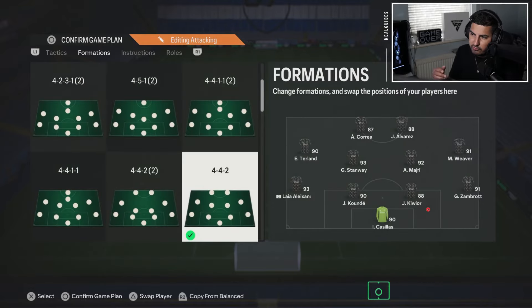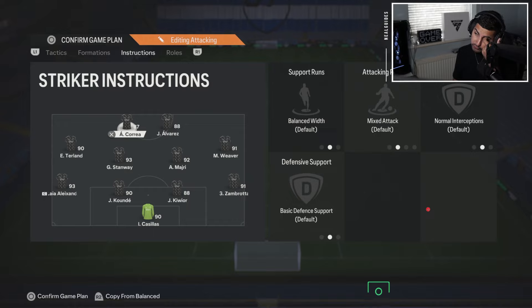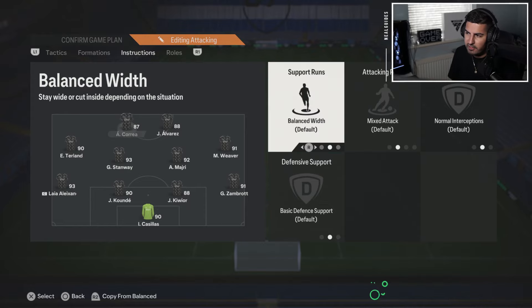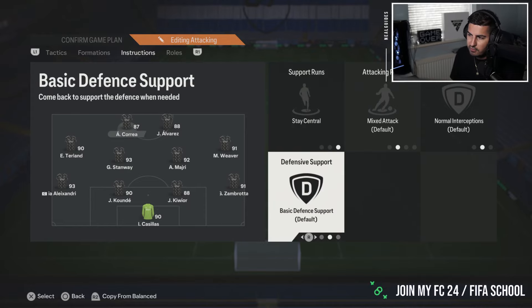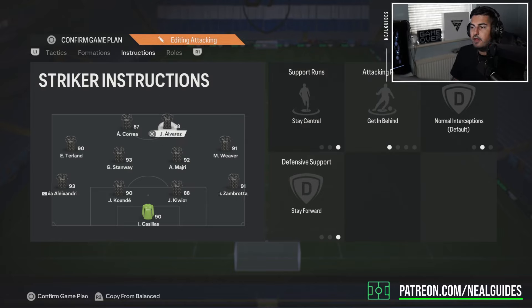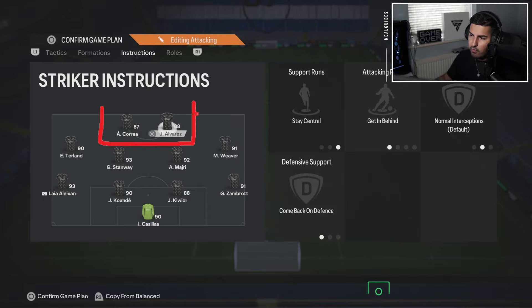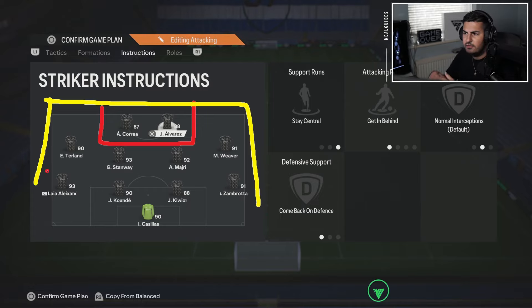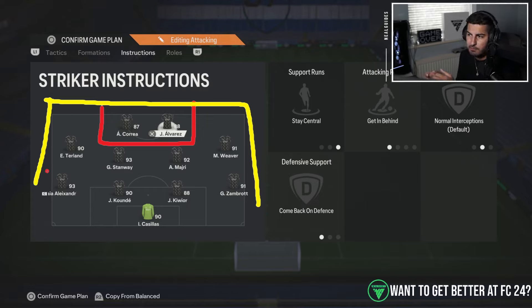I'm going to go through the instructions I'd recommend first, as opposed to the tactics, because instructions are more important — especially in a setup like this. I always go with 'stay central.' Contrary to belief, back in FIFA 20 they nerfed how far these defenders can come back. So even if you put them on 'comeback in defense,' all the players won't be behind the ball, and that's the problem. This is why this formation is hard to play — you need these players to be behind the ball.